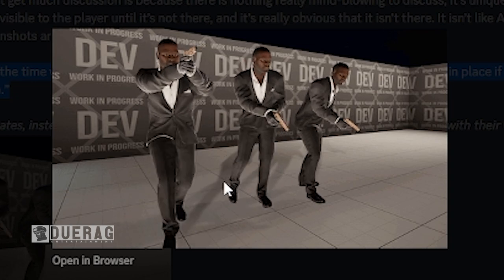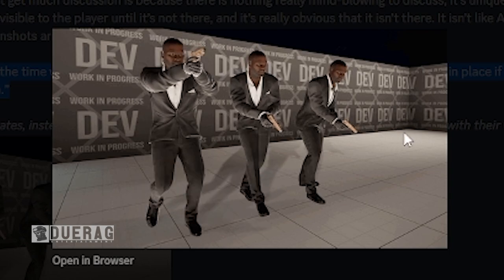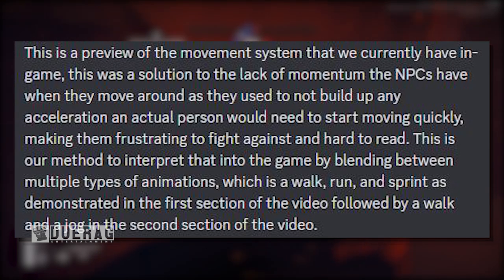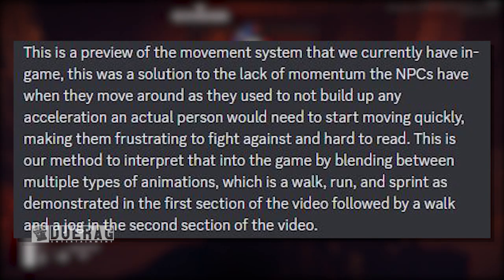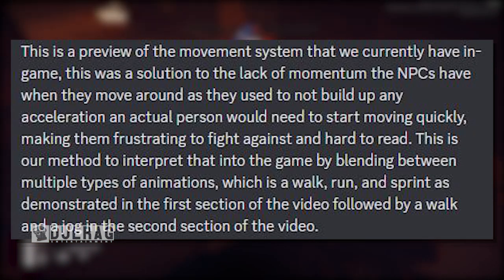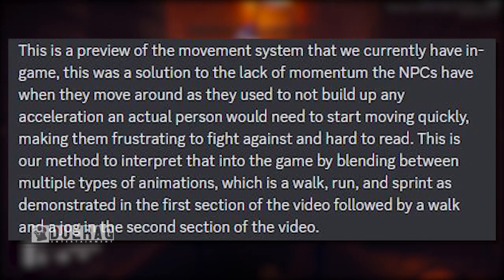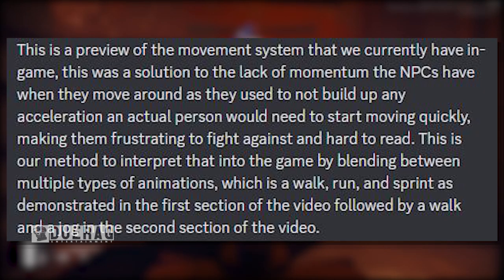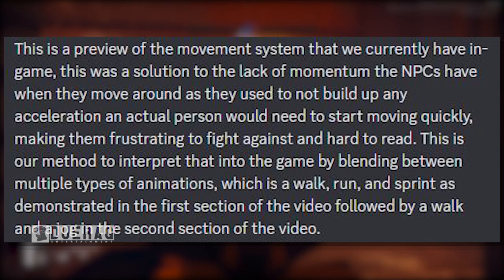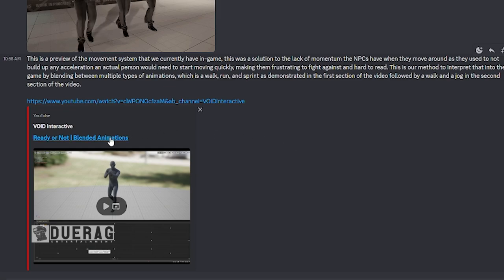Underneath it says 'demonstration of various NPC states' - instead of walking everywhere with weapons up, they can take it slow with weapons down as they navigate. This is a preview of the movement system currently in the game. It was a solution to the lack of momentum NPCs had when moving around, as they used to not build up any acceleration that a real person would need to start moving quickly, making them frustrating to fight against and hard to read. The method blends between multiple animation types: walk, run, and sprint in the first section, and walk and jog in the second.